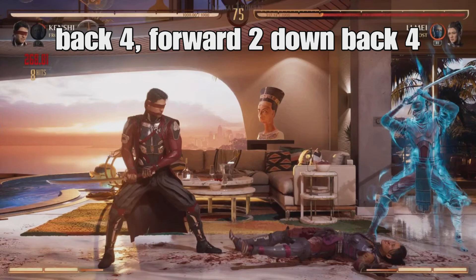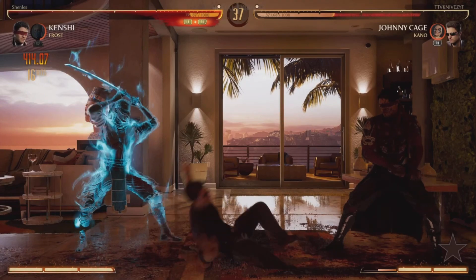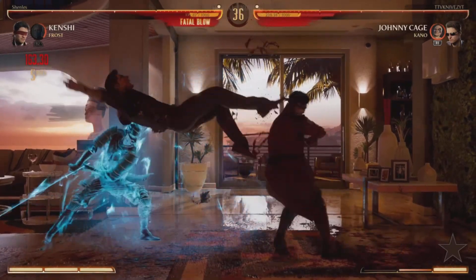On Xbox, that's back B, forward Y, down back B. In addition to being very simple to execute, this rapid double hitting sequence will stuff armor if your opponent tries to wake up with it.